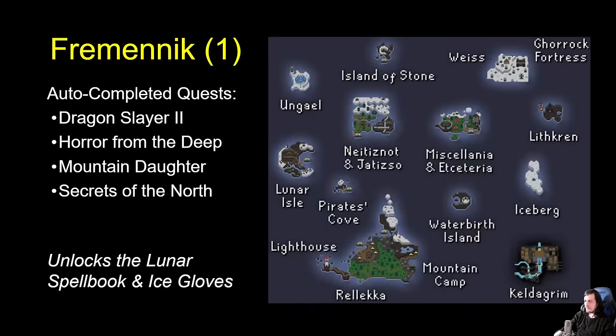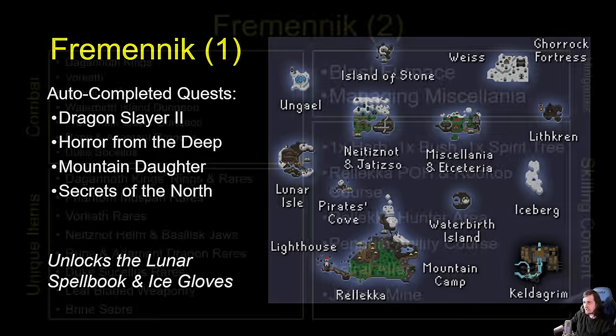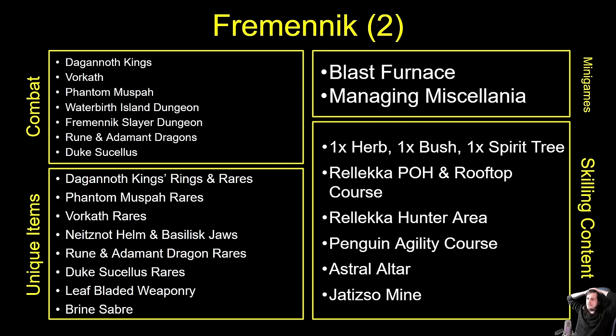Moving on to the Fremenik Isles — we have all these different islands here. Most important is probably Lunar Isle because it gives you the Lunar Spellbook right off the bat. We have Dragon Slayer 2, Horror from the Deep, Secrets of the North, and Mountain Daughter all auto-completed — except for the Desert Treasure 2 requirements. So you don't get Ancients through this, but you get Lunar straight away. You can fight Vorkath as soon as you feel like it, the Dagannoth Kings, the Phantom Muspah, and anything in the Waterbirth Island Dungeon or the Fremenik Slayer Dungeon. Rune and Adamant Dragons are available — Fremenik is the only way you can kill Rune and Addy Dragons and get yourself a Dragon Crossbow.